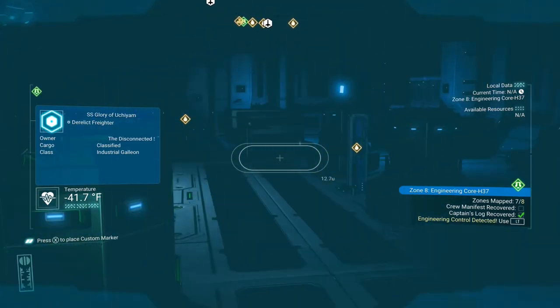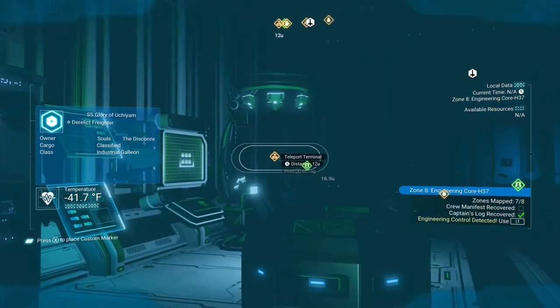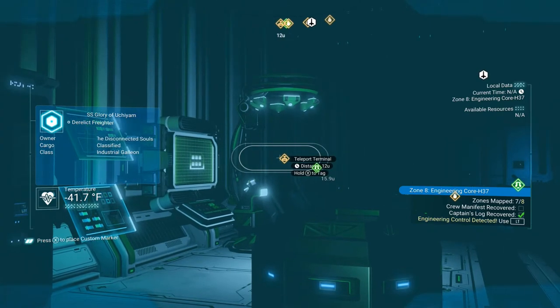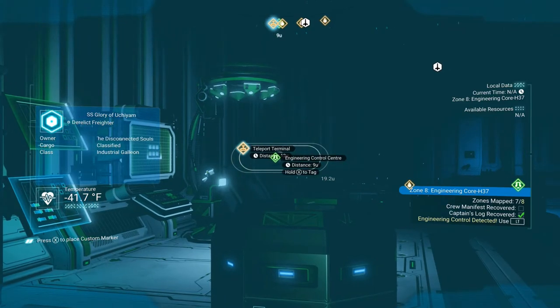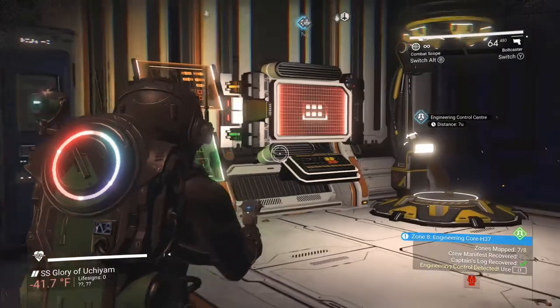Now these capsules — you want to loot them too. What I find is you constantly are going back and forth with your visor. This is the teleport terminal — this is my goal. This is what I want to do so I can quickly go back and forth between the beginning of the derelict and the end of the derelict.